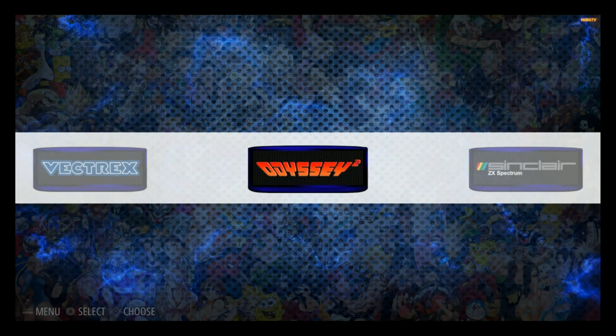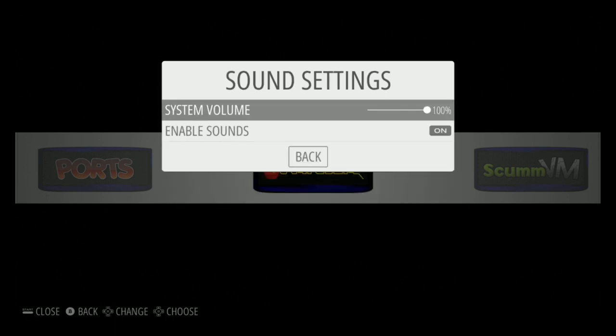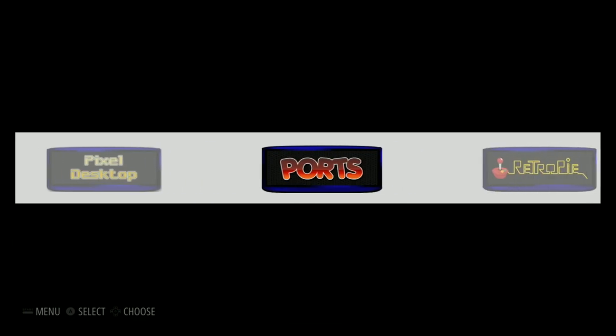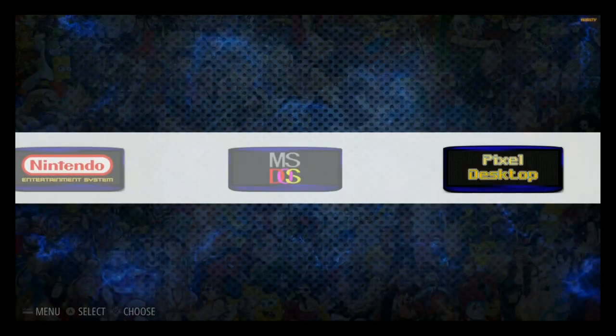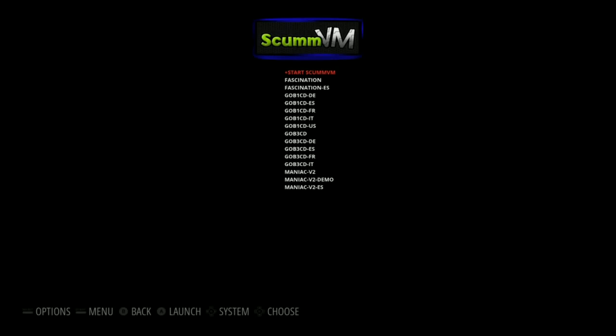If you are running your sound to 3.5mm, you might want to change that in RetroPie under sound. Check your sound settings — mine's at 100% so all that is set up. Let's just see what this image has. Starting with ScummVM, there's some games here as well.